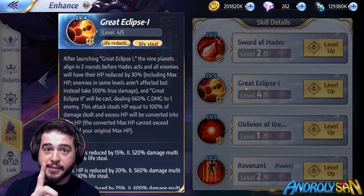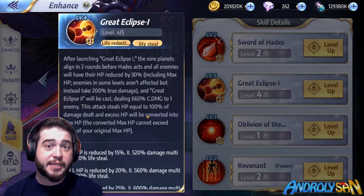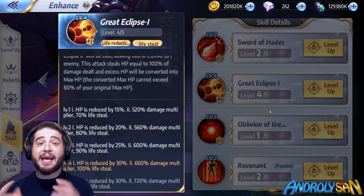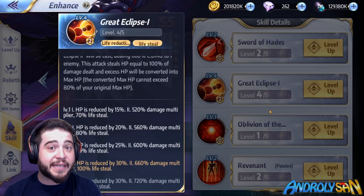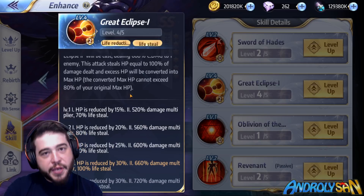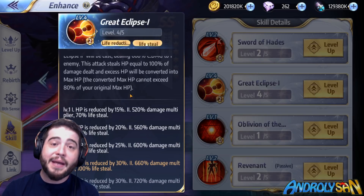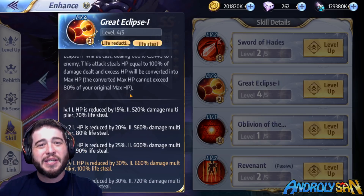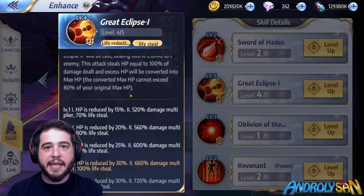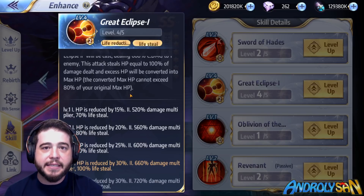The first part of the skill can only be used once. When we have the Great Eclipse 2, this becomes an individual nuke in the true meaning of the word — it starts off with a 520% multiplier. Besides doing massive damage, it also lifesteals, healing Hades. With skill-ups, the multiplier goes all the way up to 720% and the lifesteal is 100%, so all damage done is recuperated as HP. Whatever HP we don't need gets converted into max HP, so Hades' max HP keeps increasing in battle. We can increase max HP by a maximum of 80%, ending up with 180% of his original max HP. Once this skill starts doing damage, it becomes nearly impossible to kill Hades with chip damage — you need to one-shot him or control him.